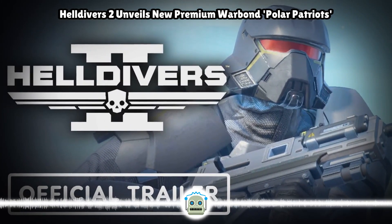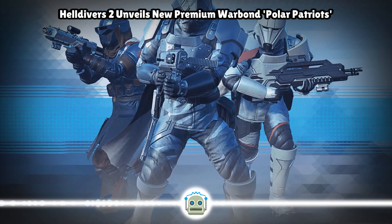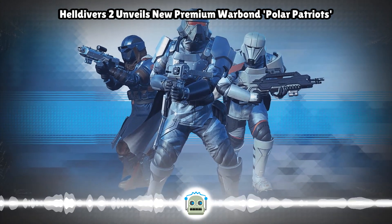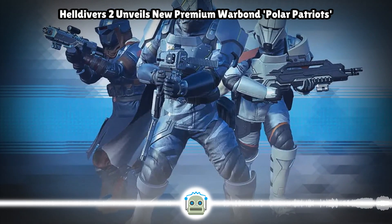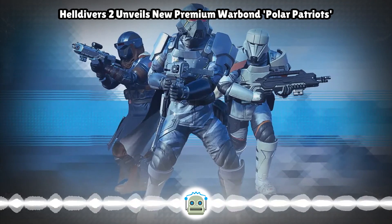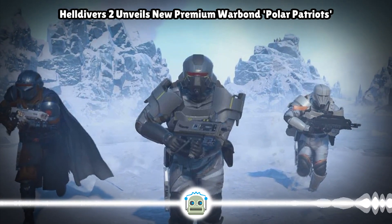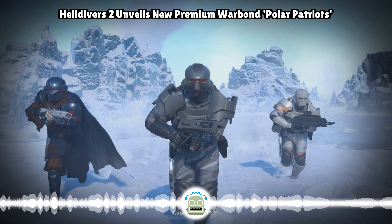Arrowhead just released patch 01.000.300, which tweaked a long list of weapons, stratagems, and enemies. Yesterday, IGN reported on Arrowhead's plan to tweak the Eruptor, after a community investigation revealed a ricochet and shrapnel issue caused by this week's patch. If you're looking for more on Helldivers 2, check out IGN's feature on the Let Me Solo Her of Helldivers 2, a player who has answered over 100 SOS beacons as part of a mission to help others.